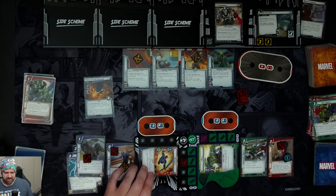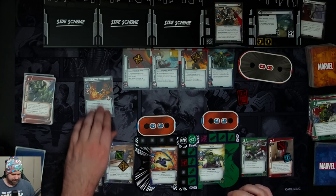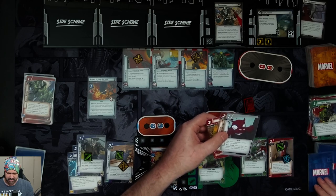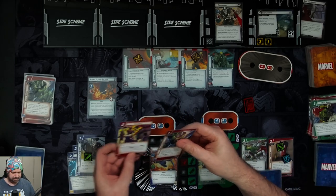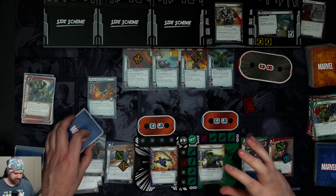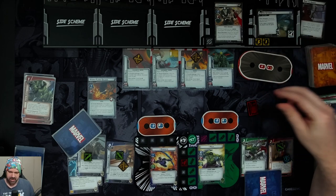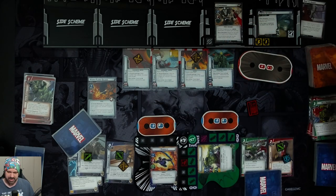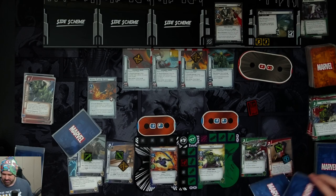We just need one of them to survive to finish him off. We ready up. Hulk gets four cards: Drop Kick, Hand Cannon, Plan B, and Limitless Stamina. Hawkeye gets five cards: Brute Force, As One, Quick Strike, Bug, and Electric Arrow. We get three threat on the main scheme taking it to six out of ten. Crossbones attacks Hulk — Hulk defends, but Crossbones is coming for three, four, five, six plus three — hitting for nine — and Hulk is defeated.